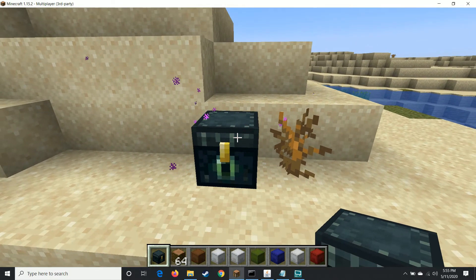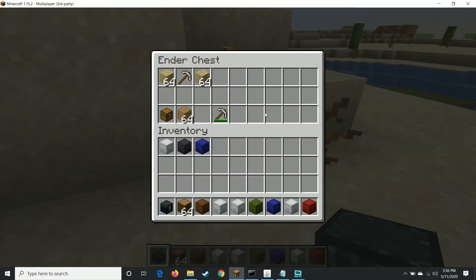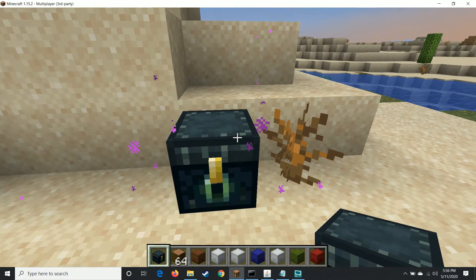This is going to be a quick tutorial of the Stop Shulkers plugin. A brief background about why you may want to use this plugin: say you're running a faction server or something similar, and you give players an ender chest to store their items in. If your players have shulker boxes, they can store quite a few items inside of their ender chest, as each shulker box can hold up to 27 items as well. So you may want to moderate that — that's where the Stop Shulkers plugin comes in.